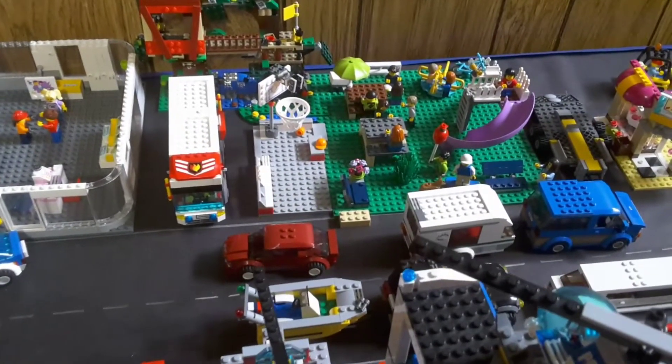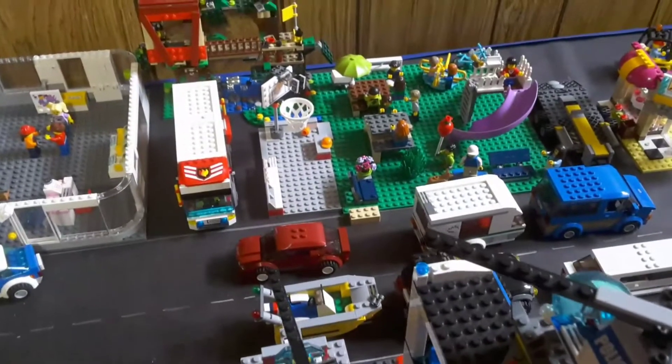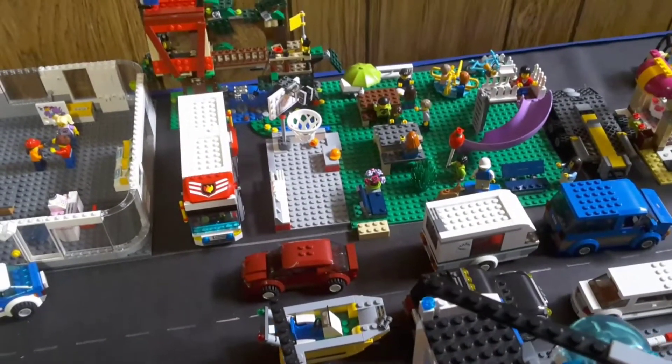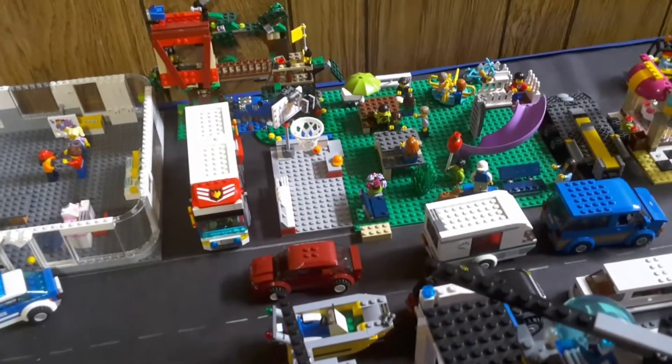Then we've got the park area — we got Ethan Network, he's skateboarding in the park. We got me going over to talk to one of my friends, and then we got Rubrics at the other picnic table.